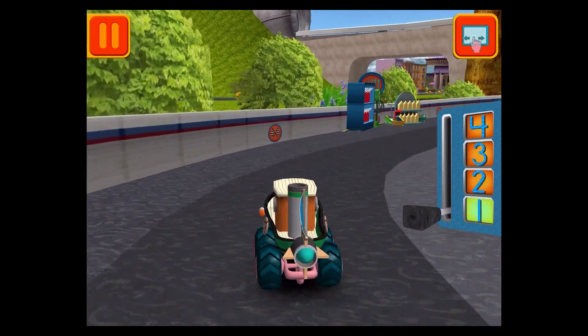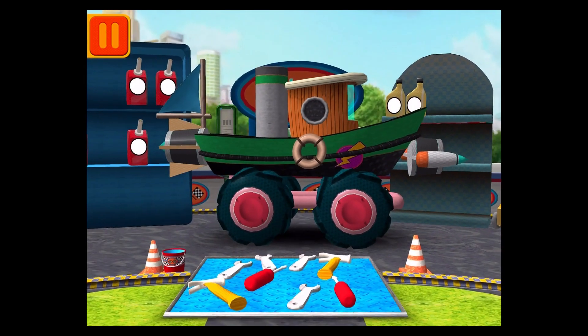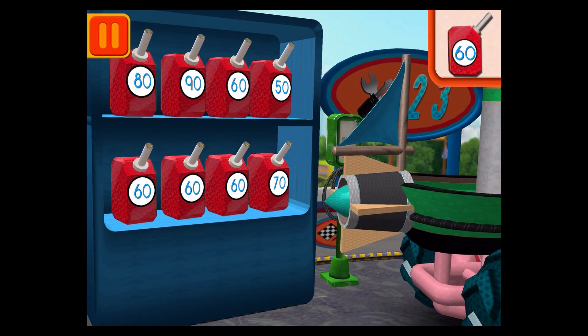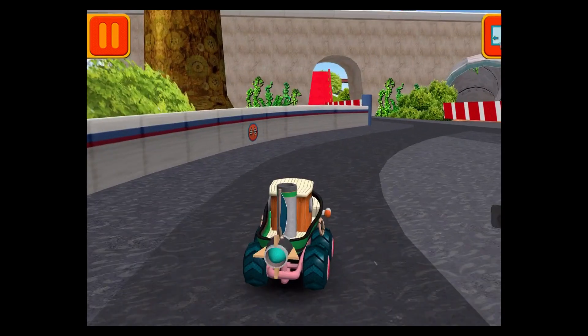Great racing, Umi friend! Time for a pit stop! We need a big lug nut — tap on the lug nut that has the largest number. Good! Next! Help Bot sort his tools by 10s. Drag the tools into the correct order from smallest to largest number. Good! Next! We need gas cans with the number 60 — find the cans and drag them to your car. Great! We're going to get back to the track! Woohoo!